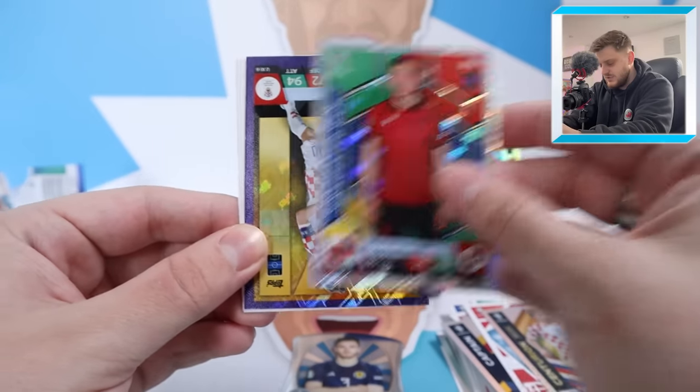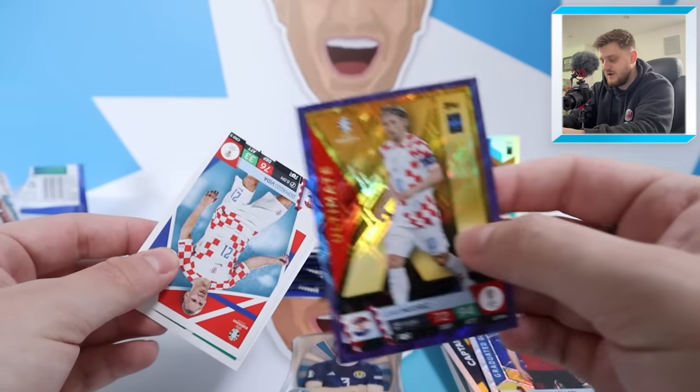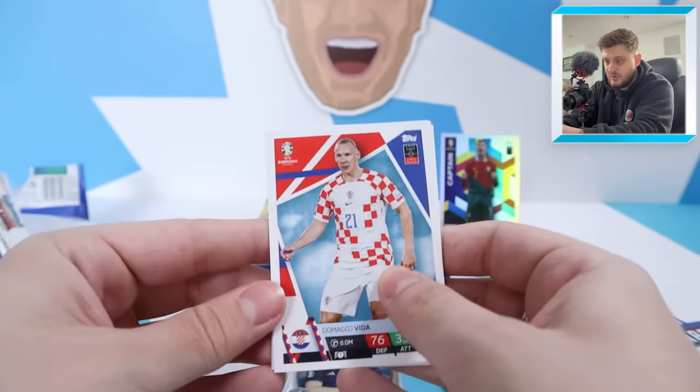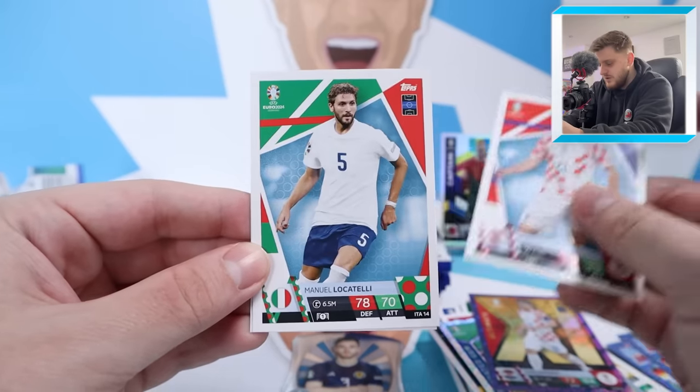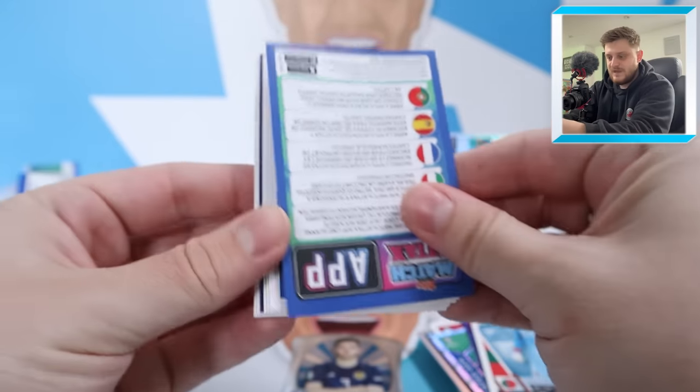We've then got a Graduated Gem Aslani and Ultimate 11 Luka Modric. I forgot, by the way, Ronaldo does have one of these as well, so hopefully we can find another couple of Ronaldos in this video. We've got Vida Locatelli and Diogo Costa — Ronaldo's teammate at Portugal.